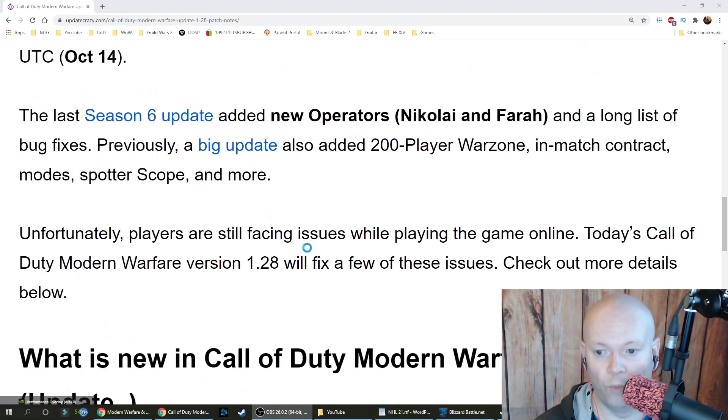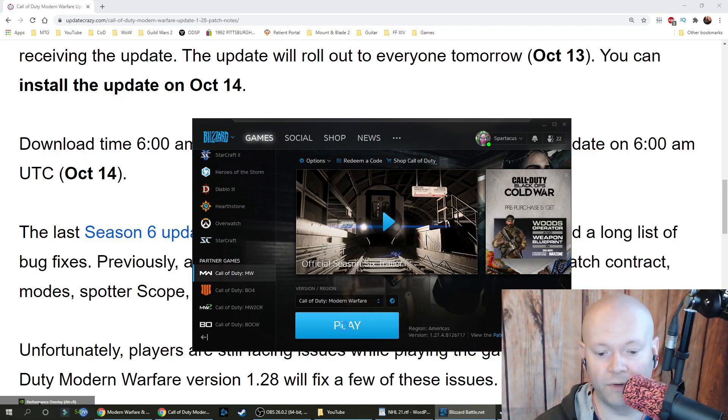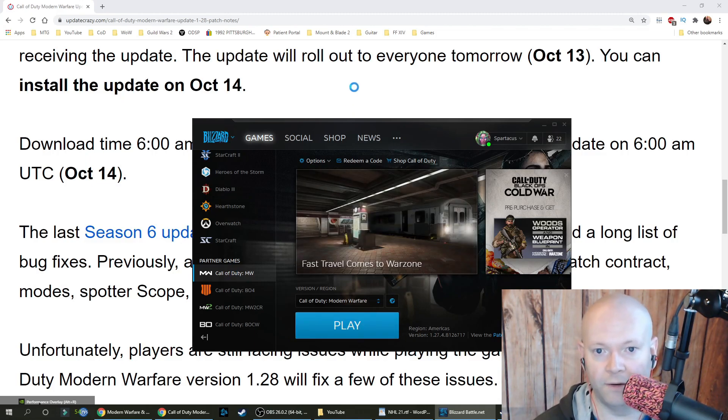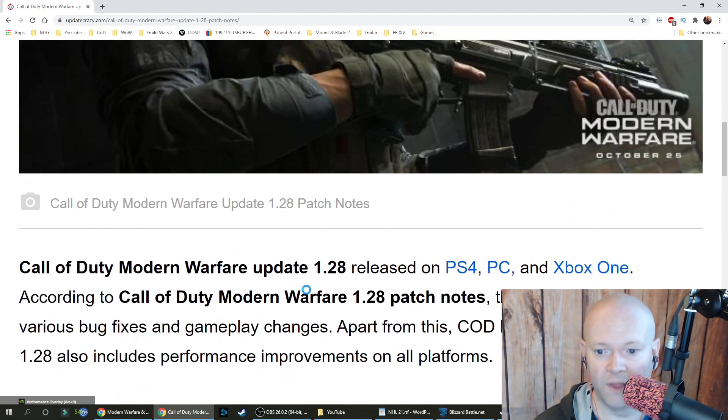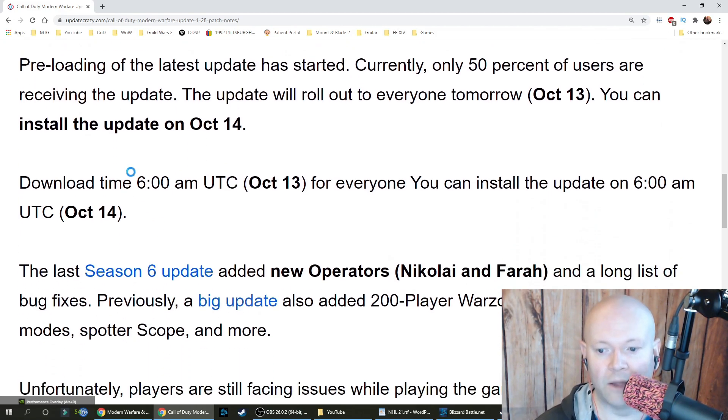So this update — if you're on PC, you can just go to your Call of Duty Modern Warfare and there's going to be an update button. It literally updates so fast, I sneezed and it was updated. On PS4 it's roughly 10 gigabytes, and this is an actual preload. Currently 50% of users are receiving the update, and it will officially roll out for everyone tomorrow, October 13th. You can install it on the 14th.